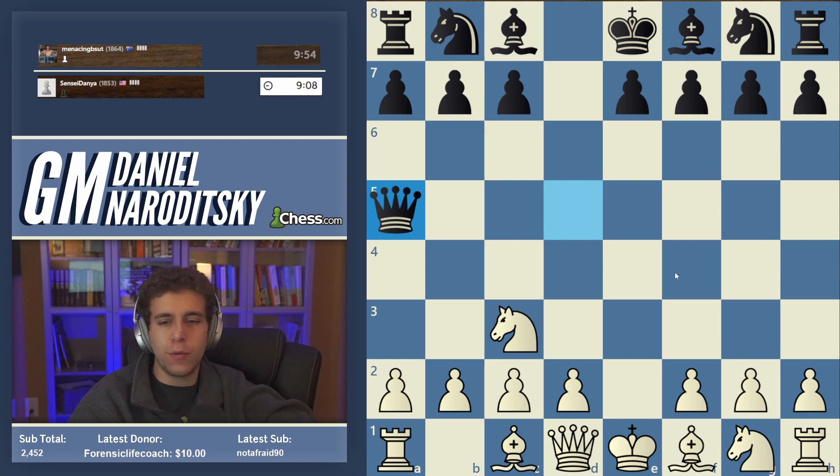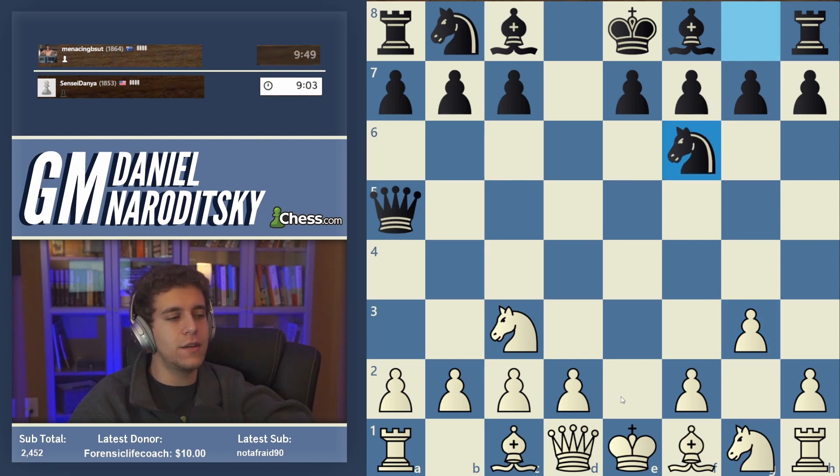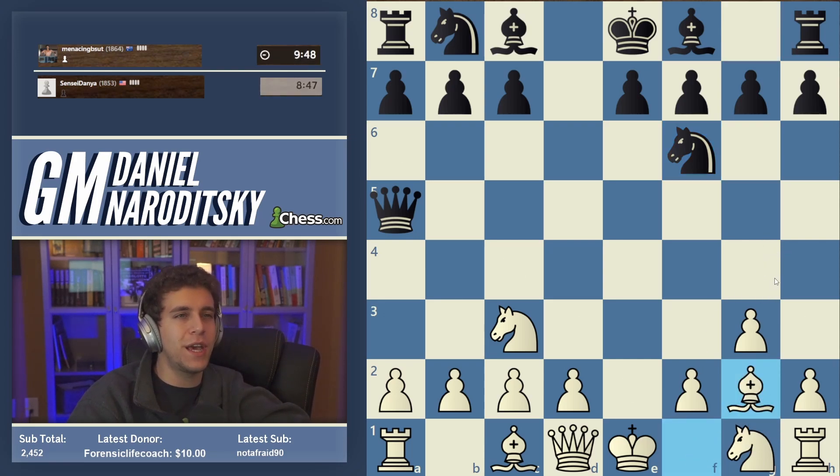I can see that people aren't really remembering it, which is okay. Not Afraid 90 remembers it, and that's the move G3. Now, it looks pretty lame. It's like fianchettoing the bishop here might not seem like — this isn't how you slay the Medusa. But if you give this setup a chance, you'll see that it can get very dangerous for black.